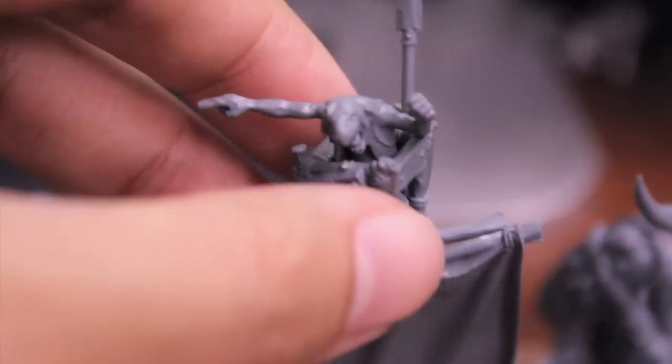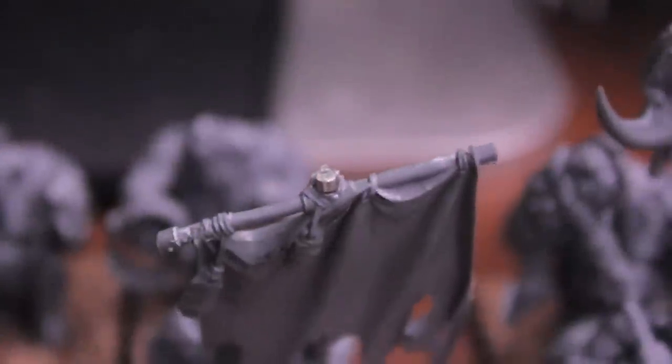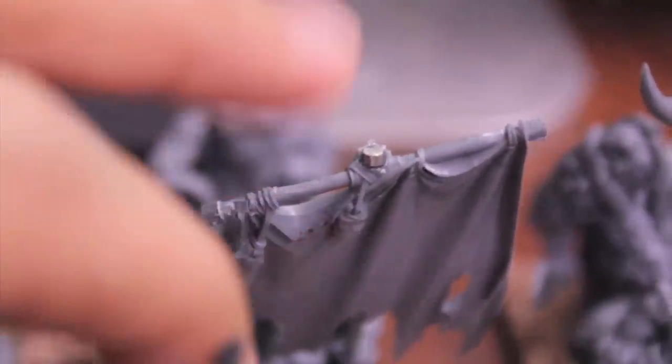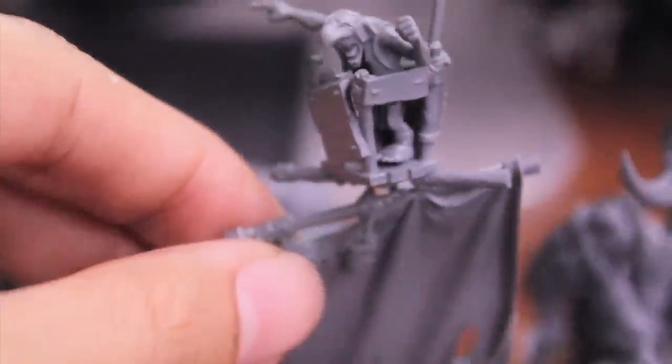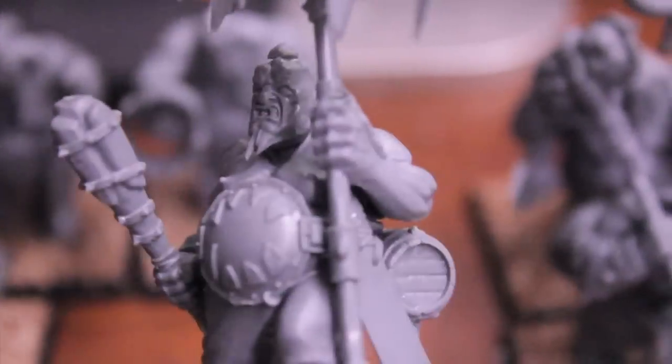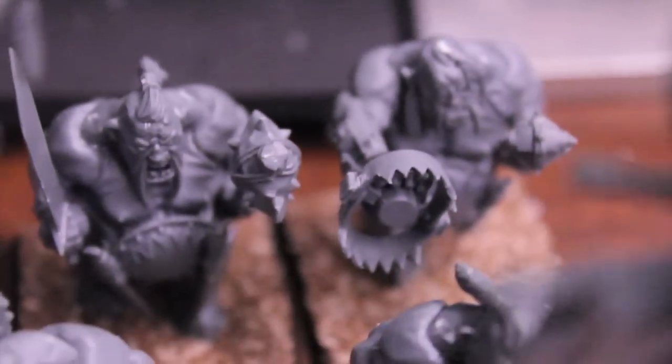Here is a standard bearer with a Lookout Gnoblar. I magnetized the top of it — it's not really hidden, but I'll spray prime and paint over it, and then it just attaches right on top like that. Pretty cool. It's got a little top knot too, and there are a couple of guys in the back including one holding a bear trap.